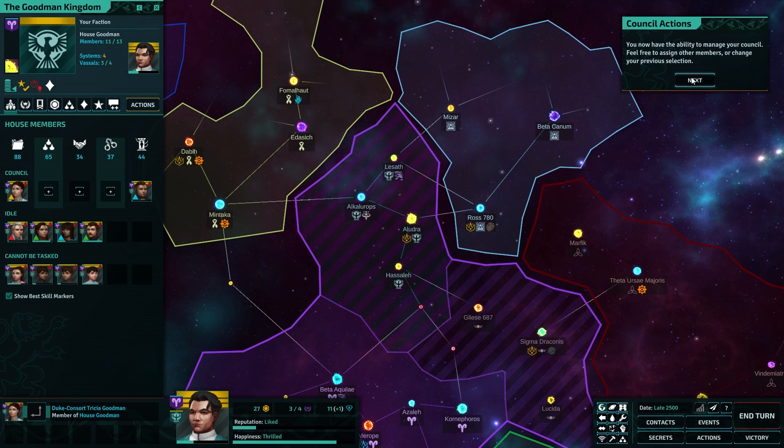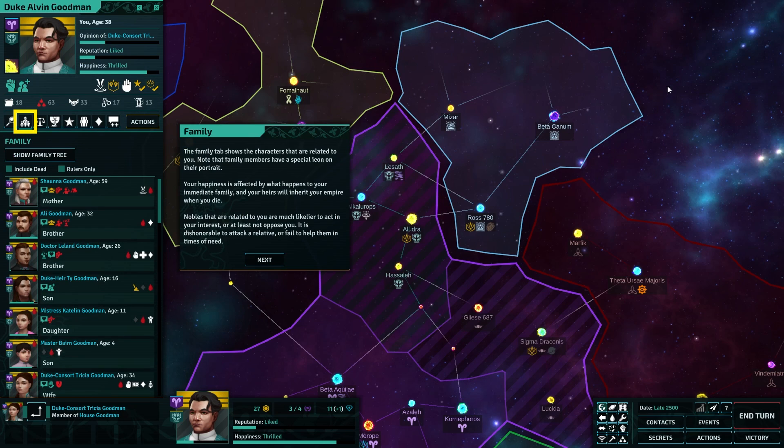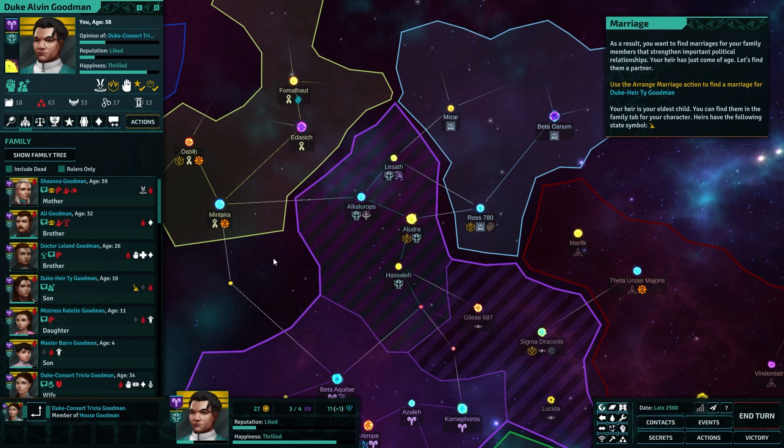From now, the ability to manage your council — feel free to assign other members or change previous selections. Family tab shows the characters related to you. Family members have a special icon on their portrait — the little blood one, right? Your happiness is affected by what happens to your immediate family and your heirs will inherit your empire when you die. Nobles that are related to you are much likelier to act in your interests. It is dishonorable to attack a relative or fail to help them in times of need. This is very cool. You want to find marriages for your family members that strengthen important political relationships.